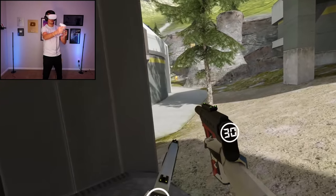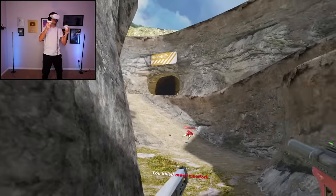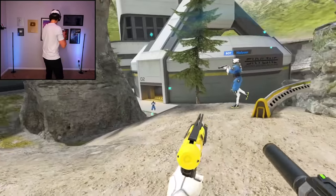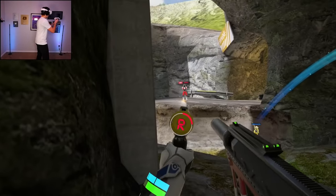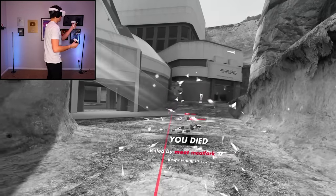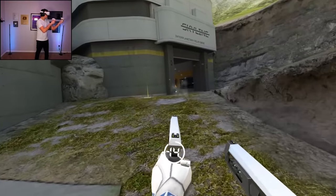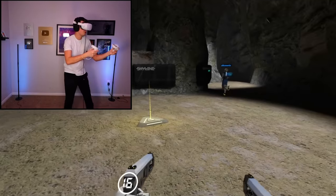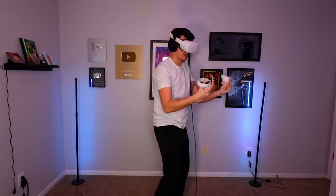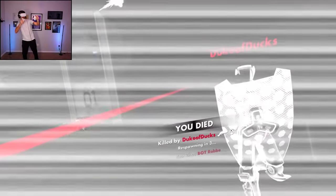Alright boys, we've got to be strategic about this. I'm going to get behind cover here and flank — he's going to have no idea. Told you! Now I'm going to get up here and snipe. The sniper is insanely hard to use for me — I'm just not that talented. That was sick! I think the key is to be with your teammates. Got one. He has a shield — what am I supposed to do to that? Throw it out of his hands.